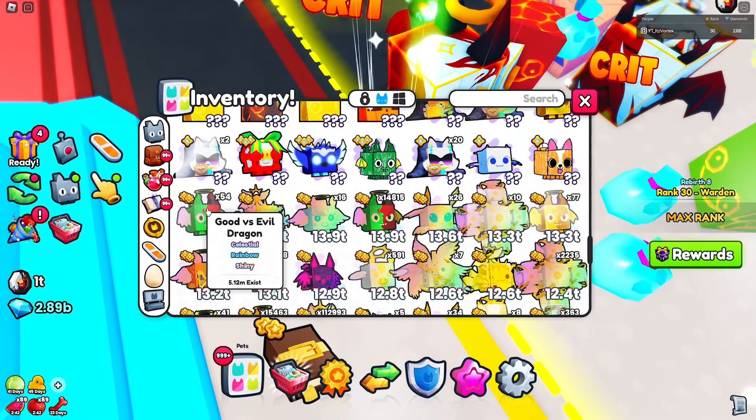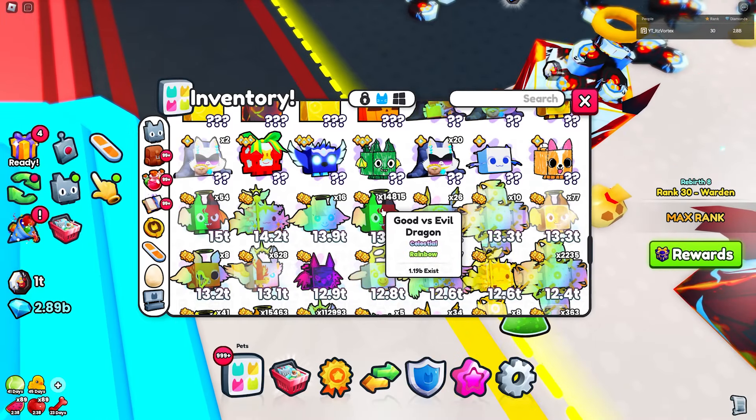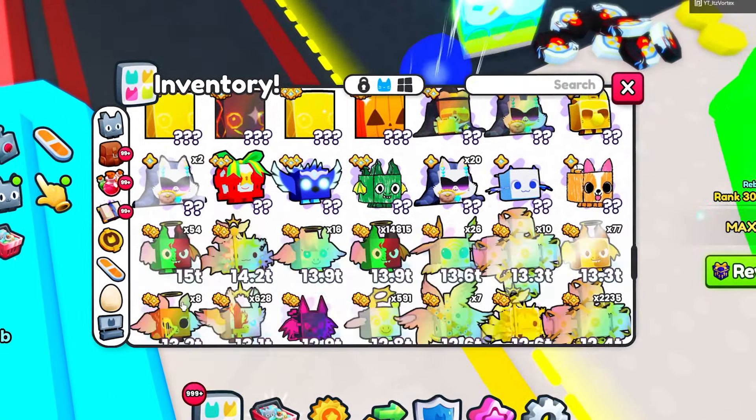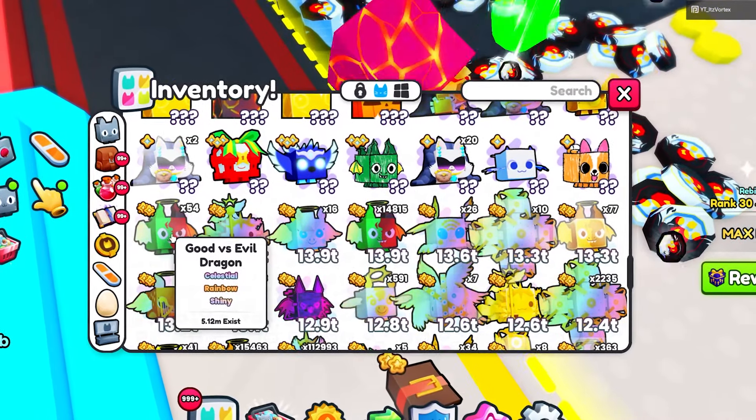You want to try and at least get the rainbow shiny version. If you can't get the rainbow shiny, at least the rainbow itself will be completely fine — it still does decent damage. You want to go ahead and get a good sap pet; that's the first thing you're going to need.